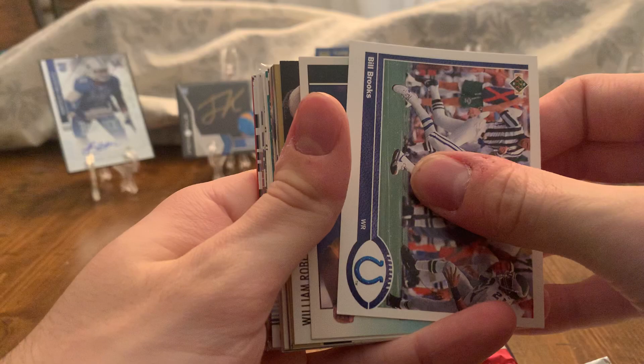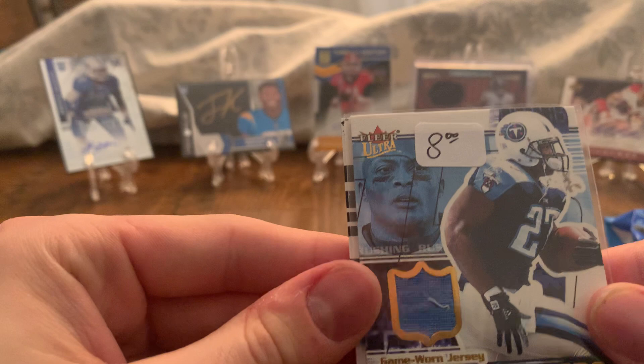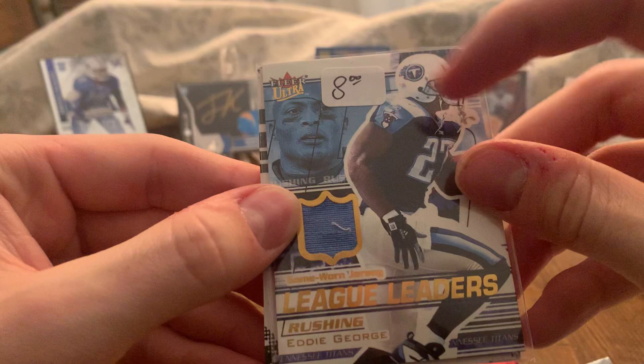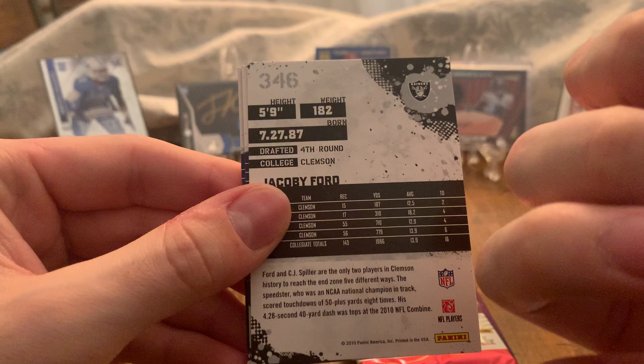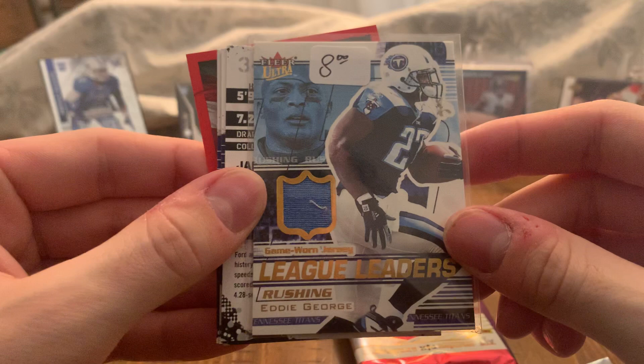Oh, it looks like we did get a mem card and it's sleeved. Let's see what it is. We got a League Leaders Eddie George. That's pretty good — it says $8 there. League Leaders Eddie George, that's pretty solid. It's not numbered, but let's see if it's player worn or game worn. It's game worn! 2002 Fleer — that's pretty solid. Eddie George. It's already sleeved, so I don't have to worry about sleeving it up. Looks like we got a little piece of thread in there.